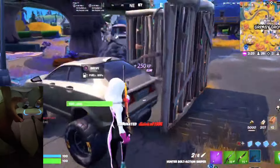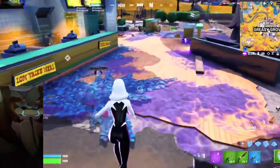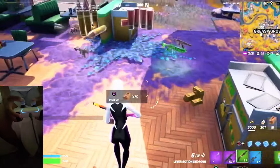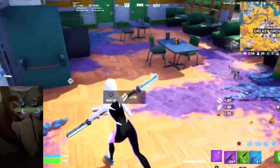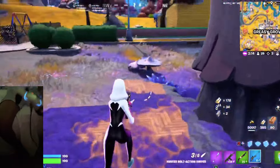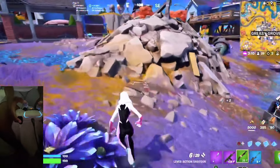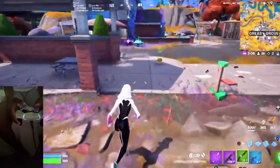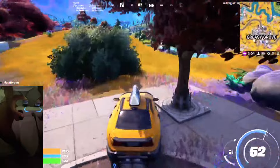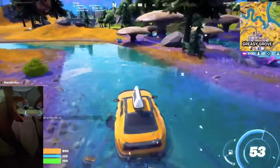Get out of my way — I'm trying to get to the best spot on the map with decent loot. There's also an NPC nearby that sells you shockwaves so you can rotate. We're gonna drive over there because we don't have time to waste.